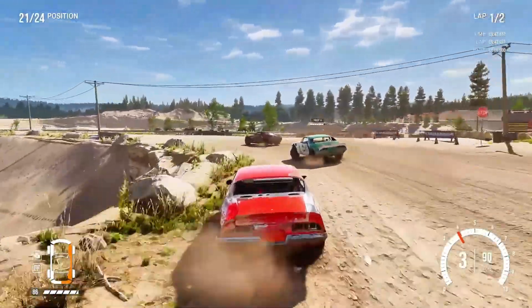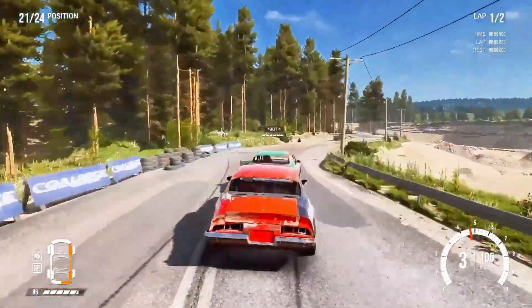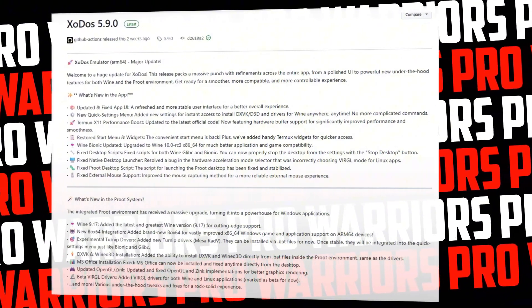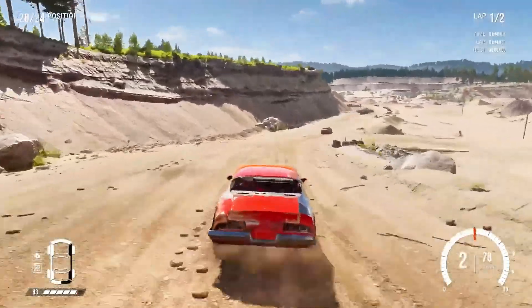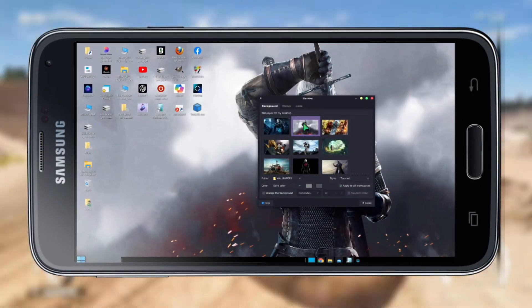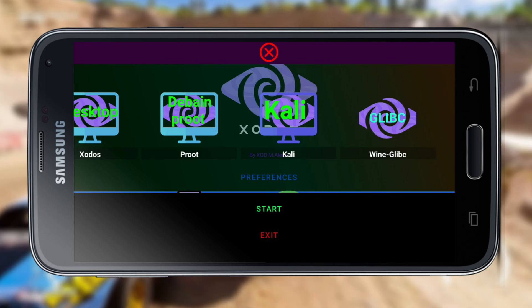The Exodus developers are highly aggressive and consistent in their mission to bring full Windows and Linux environments to Android. In this new update, they've polished the UI for a smoother experience, boosted performance for faster operation, improved compatibility to support more apps and games, and enhanced graphics for better visuals and gameplay. A series of bug fixes and stability improvements make the emulator more reliable than ever.